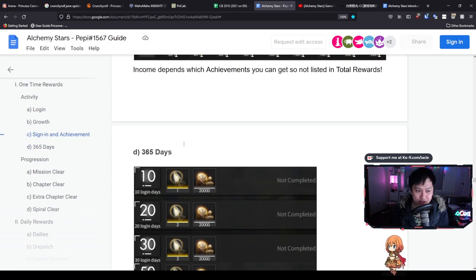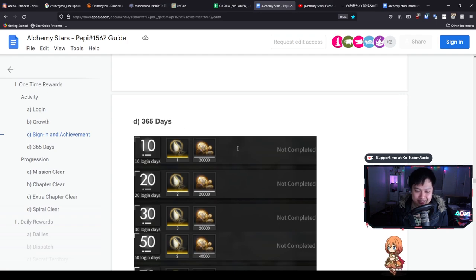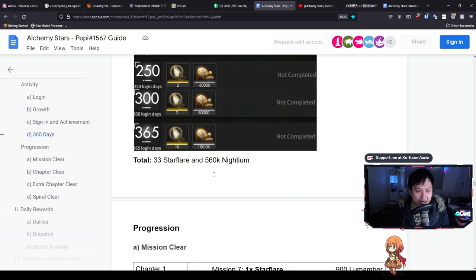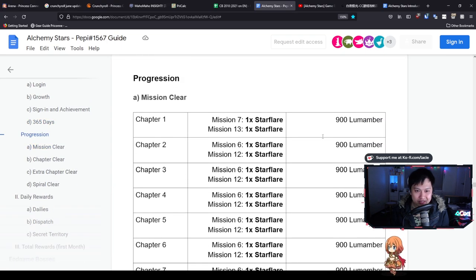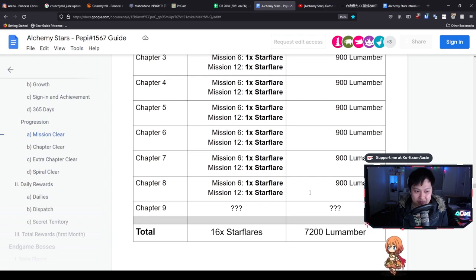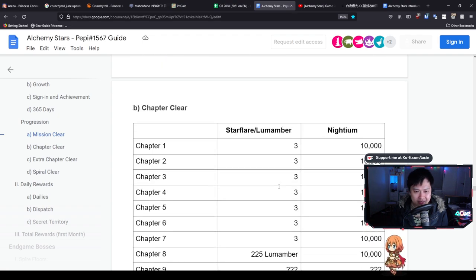If you track it out it's something like two, three, two, two, two, two, five, two, two, two - a pretty good system. Hopefully they're going to give us a little bit more in year two and this doesn't just run out after 365 days. Next we've got progression, which is a decent one - if we can expect more frequent content updates we can kind of expect this Lumamber coming in. In total up to chapter eight, which was the maximum in CBT2, we are going to be getting 16 Star Flares as well as 7,200 Lumamber.